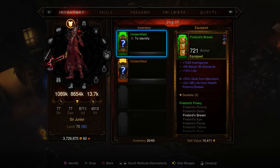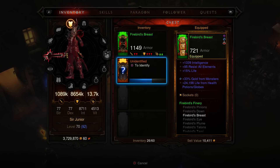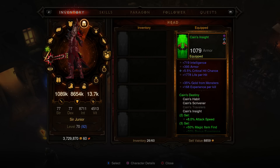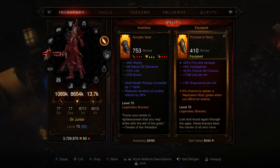Let's get to where the series begins — inspecting legendaries. Going with armor first, top piece. This is a set item, Firebird's Finery — another one of these. One of my friends wanted these so I'm probably gonna give it to him. It's not too bad but it could be better. Gold skin — chance for enemies to drop gold when you hit them. Gold is important in this game, so I might try to tweak it. I might take out the 15% life or that armor and try to get something different.